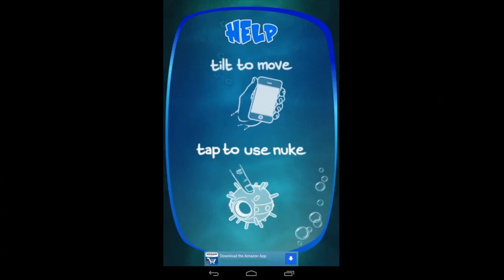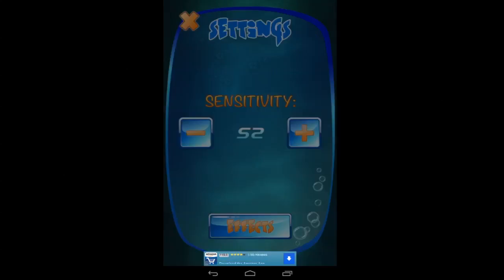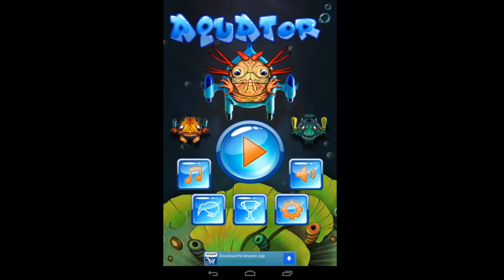CrazyMikeZapps.com with an Android app video demo for AquaTour. This endless top-down shooter game features numerous enemy types, lots of power-ups, but let one enemy get by you and it's game over.